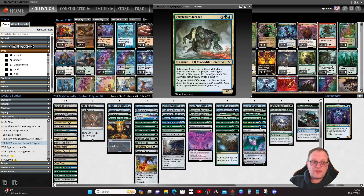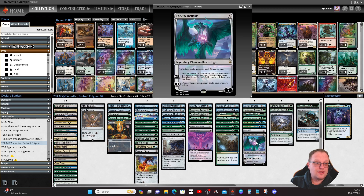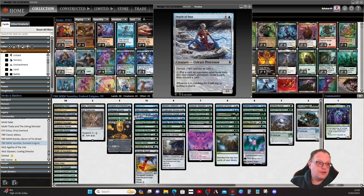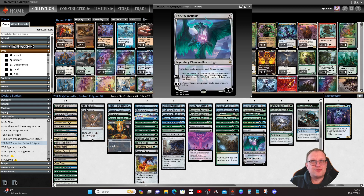Undercover Crocodile provides some investigation — one of the more popular draft commons from Murders at Karlov Manor, though I've lost to it enough. Triskelion is here because we're putting plus one/plus one counters on colorless creatures, giving a bit of removal. The Ineffable makes colorless spells cost two less to cast, dropping your devoid creatures that cost three or more. Not sure if it applies to morph creatures, but I'll find out when playtesting.